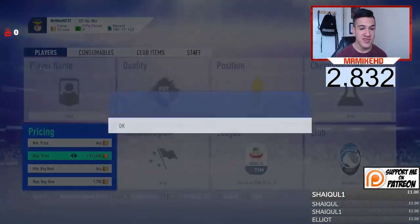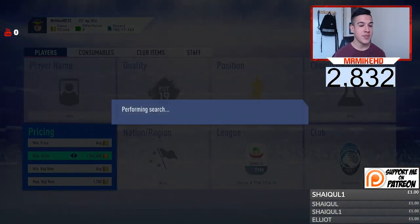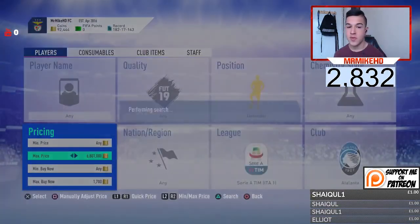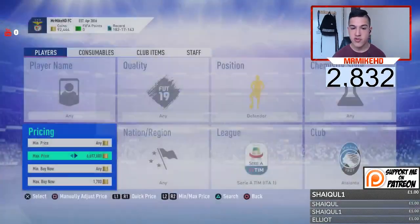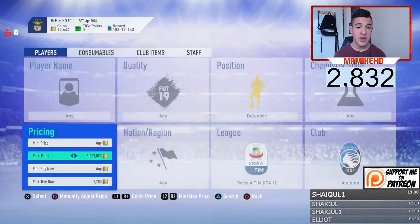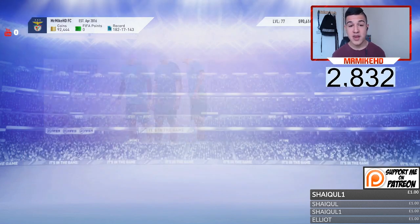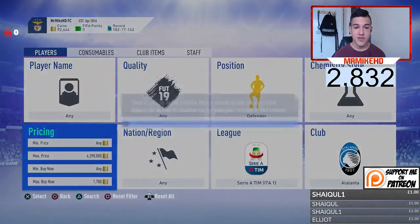Comment down below what type of players you'd like me to trade in a day. I'm gonna start putting the work into the road to glory — I've been a bit lazy recently. You need to be active as well by commenting, liking, and subscribing. Anyways, this Atalanta defender method is good — you can easily make 50k out of it in an hour. You could minimum make 50k, but it also depends on how good you are at sniping.